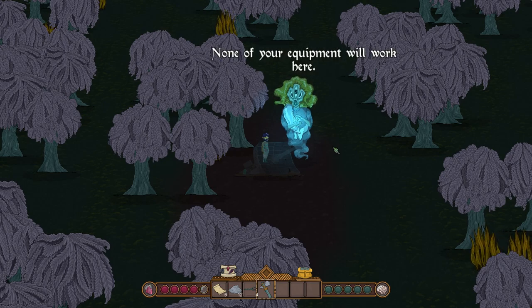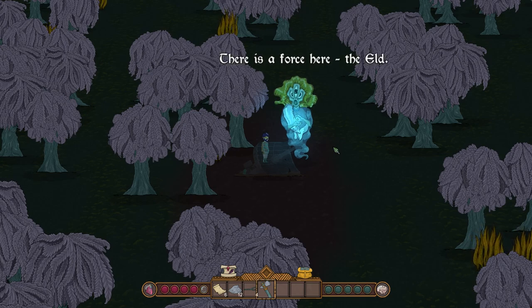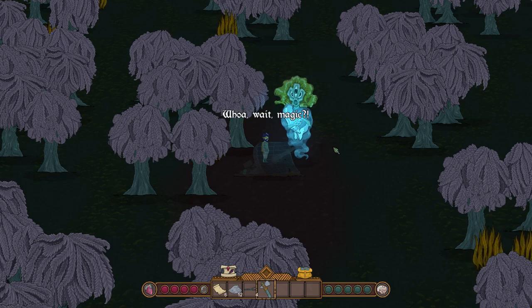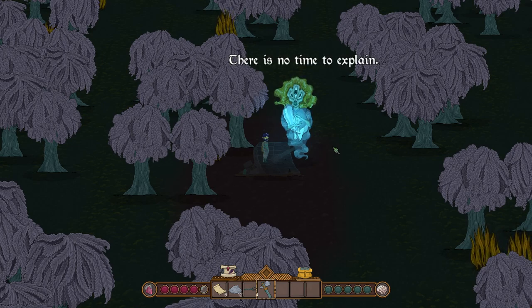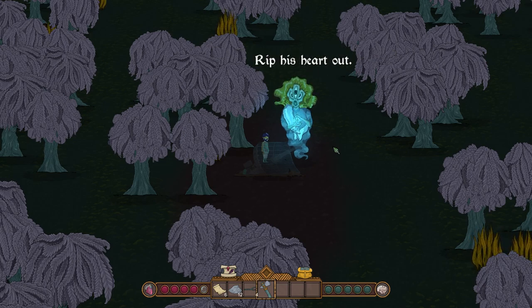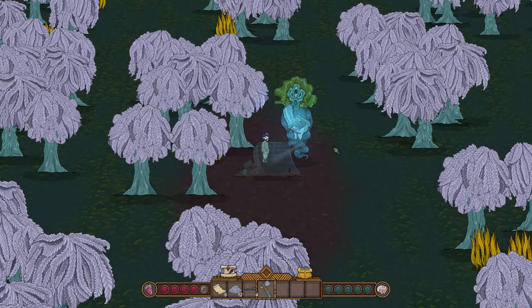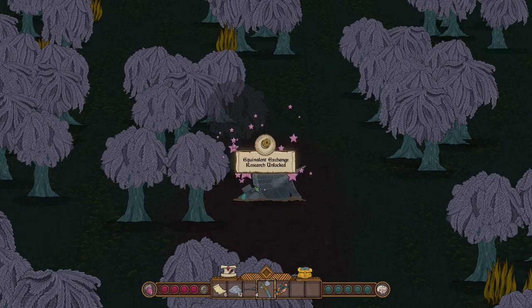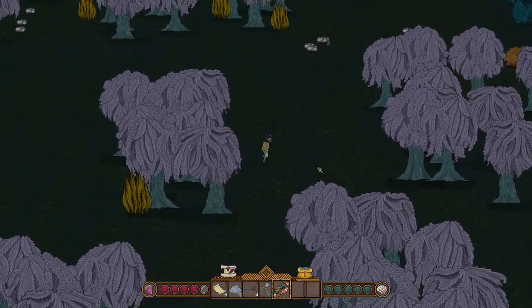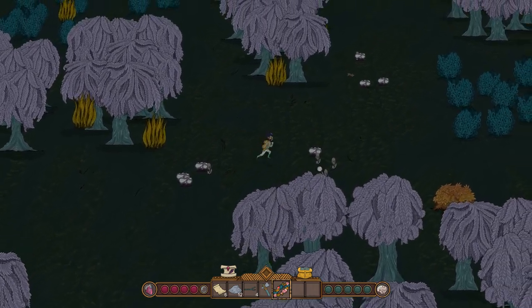Starday explains: none of our equipment will work here because this world is special — there's a force called the Eld, what our ancestors would call magic. There's no time to explain; we need to learn the art of alchemy. When we feel strong, we should go into the marshes, kill the Eye of the Bog, and rip out its heart. We receive a gift: Equivalent Exchange research is unlocked, and we get a waypoint bound to the Eye of the Bog.